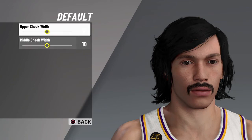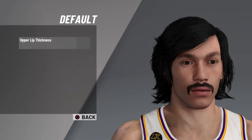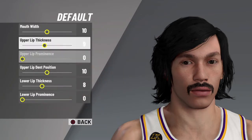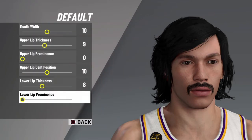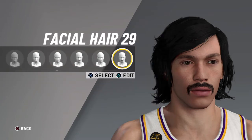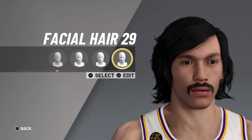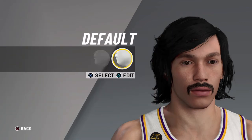Cheek, you want to go default, you want to go 10, 10. And then for mouth, you're going to go default. You're going to go 10, 9, 0, 10, 8, 0. Make sure you copy that one down. Facial hair, you're going to go facial hair 29. You get that nice little moustache — perfect look for a bit of a bogan. Perfect Aussie bogan.